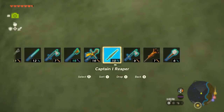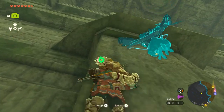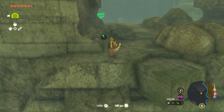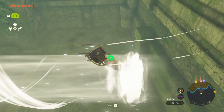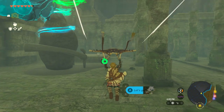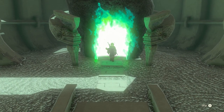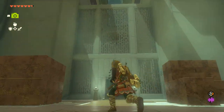Now we have to ascend. We can refresh this stamina and quickly jump up instead of climbing. I'm just looking around to see if I find anything. Before we talk to her, let's just do this shrine quickly — hopefully quickly at least. Building blocks — I got them. Okay, quickly assess the situation.